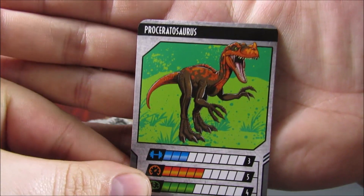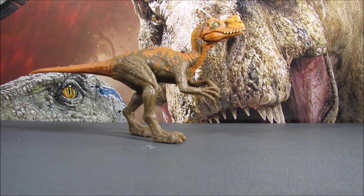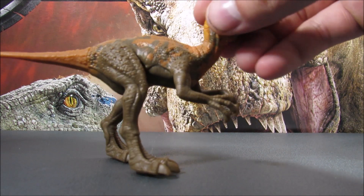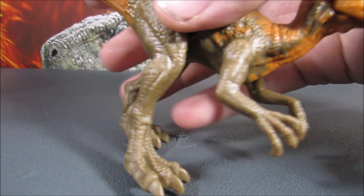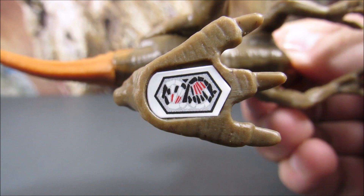Moving on to the Proceratosaurus figure itself - there is the head, good sculpt, and the arms, the legs, the detail, and the skull. There is also the scan code for whenever it gets updated on the app.